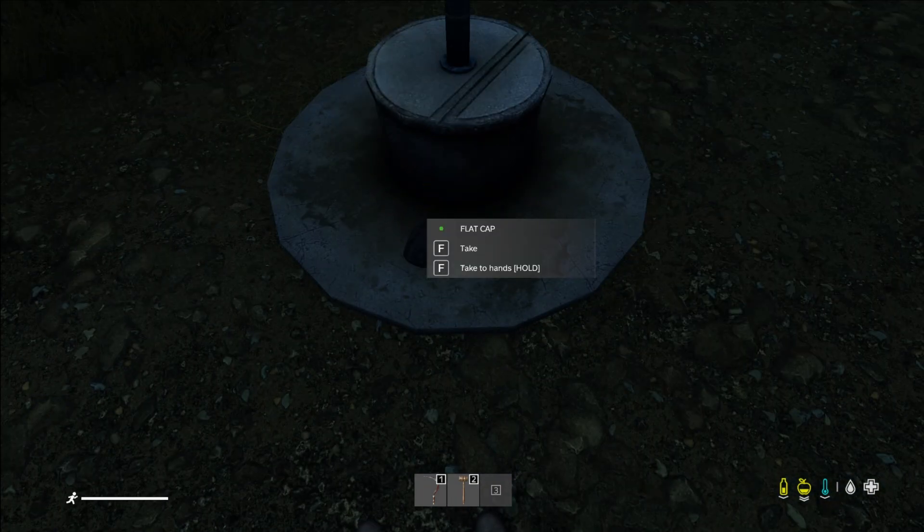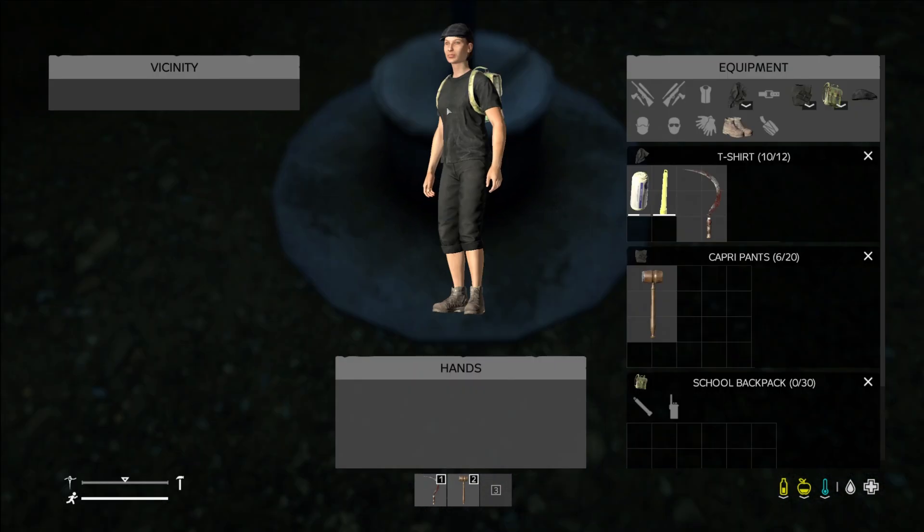Hat — am I currently wearing a hat? I am not. So I just click F, and now I've got a hat on.